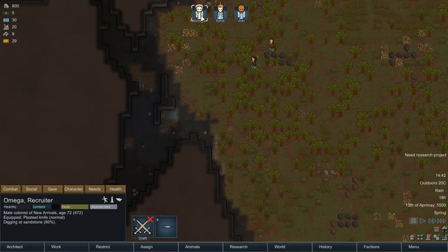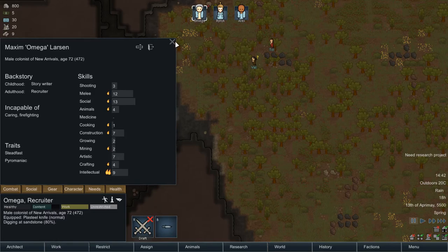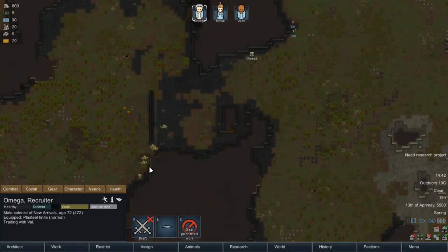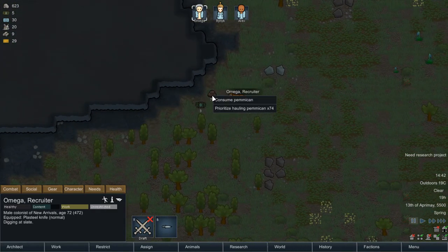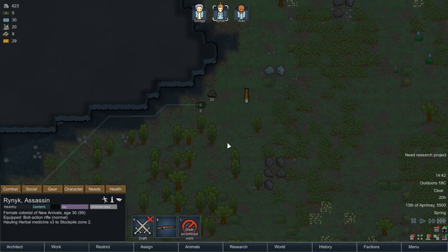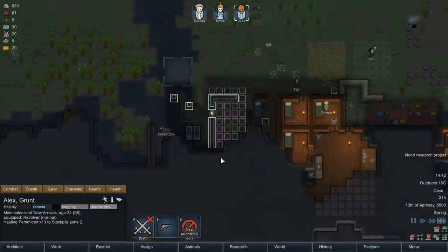Let's see who has the best social skill - that's you. Let's go see what the traders have got. Can't talk properly, but yeah - let's get some pemmican and a couple of medicine as well. Prioritize hauling that, and get you to haul that as well. Traded stuff is going in there.